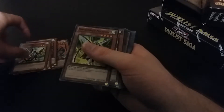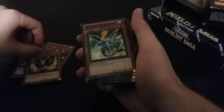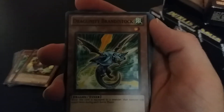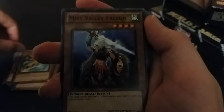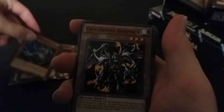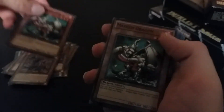Darkspear. Milton. Primus Pilos. Branstock. I'll put this a little closer so we can see it. Javelin. Now we got Mist Valley Falcon. Hunter Owl. Garuda the Wind Spirit. Flying Kamakuri number one. Spear Dragon. Twin-headed Behemoth. Arm Dragon level three. Arm Dragon level five. And Mask Dragon — and another one.